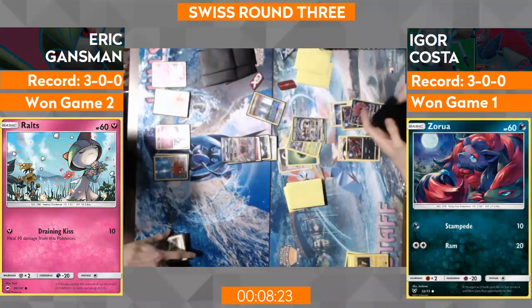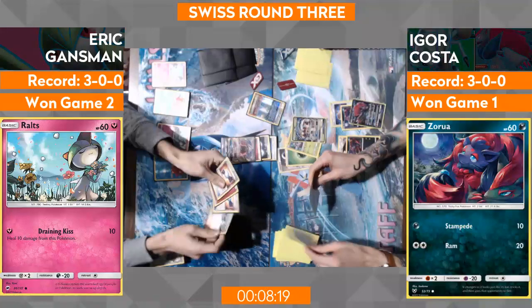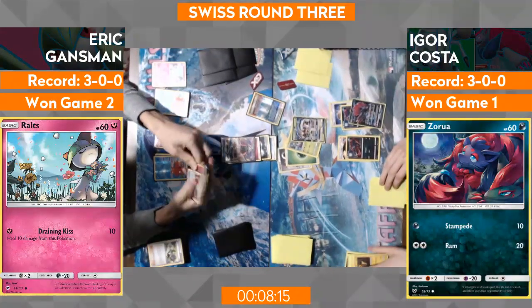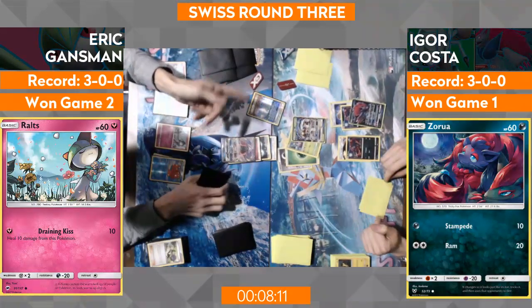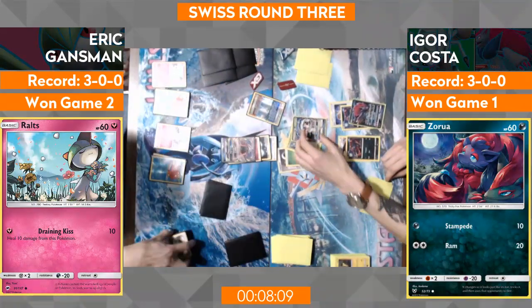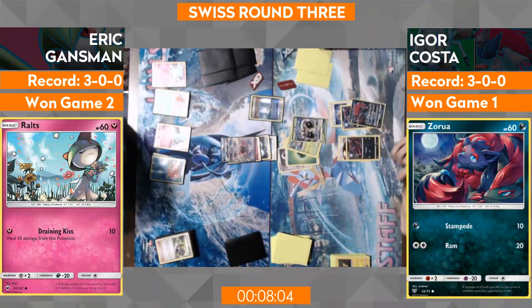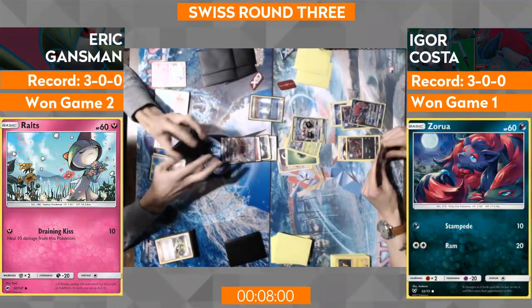Igor's going to get two, and he only has one Trade, so this hurts a little bit. Eric just used Abyssal Hand. Going to go ahead and use Energy Drive — so it's only minus 20. One, two, three, four, five, six energy — 20, 40, 60, 80, 120, 140. Someone will have to let him know about the Armor Press — yes, somebody will let him know about the Armor Press.